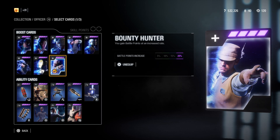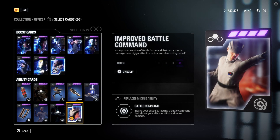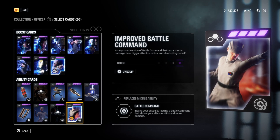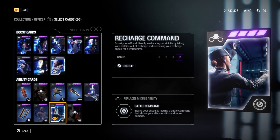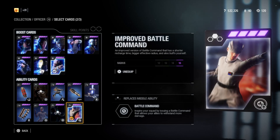The second star card is a personal choice since there are several good and situational ones. I suggest you choose a star card related to the Battle Command ability since it might change what the ability does but also applies the buff to yourself. I personally like to run with Improved Battle Command, which applies the HP buff to yourself as well. But the one that refreshes abilities faster is also very good, especially if you are a team player.